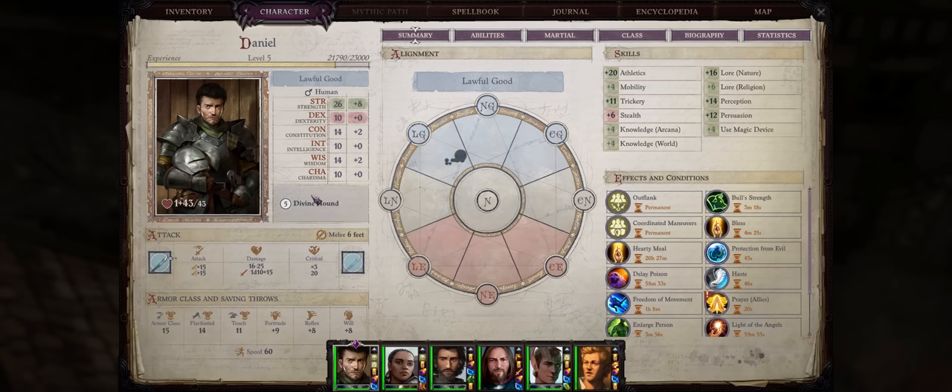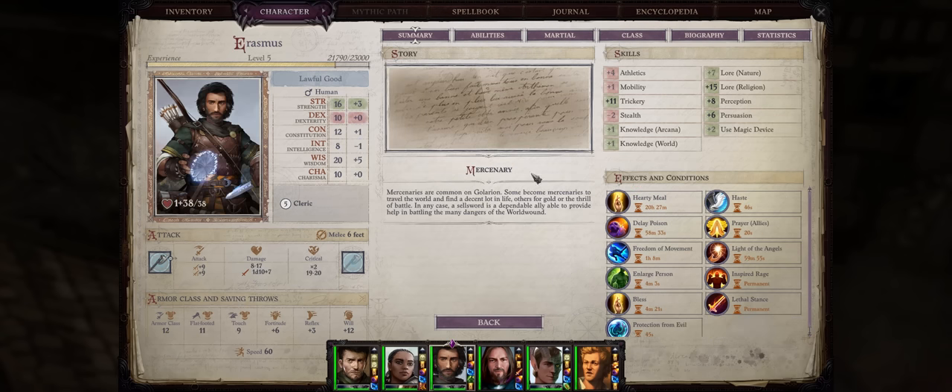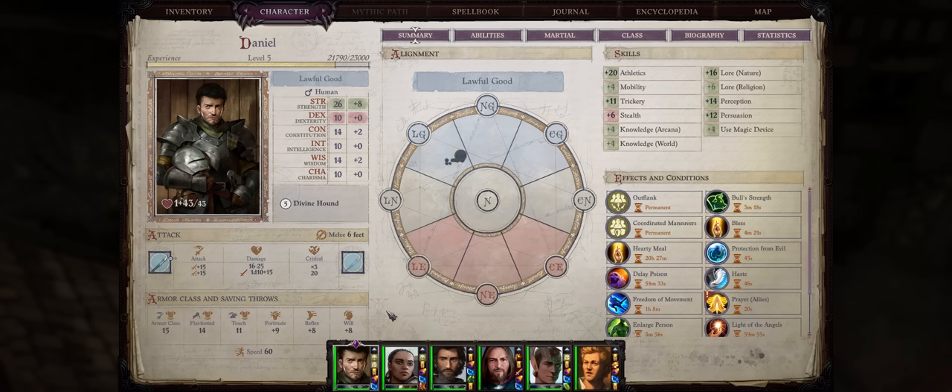All of these will be done with just around level 5 characters without any mythic power, way before we would be able to get powerful domain abilities, and mostly without any character in the party to provide fortune hacks easily extended through Kaggle or Chant. This is my Aeon run by the way.